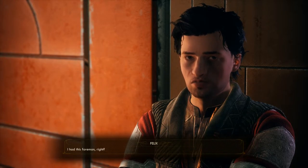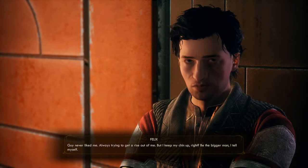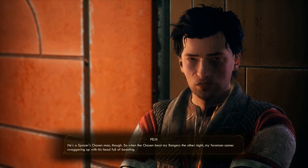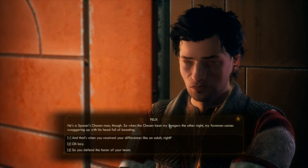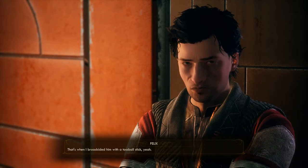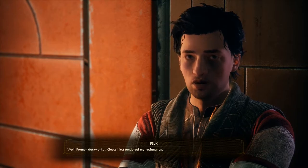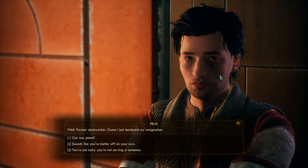What happened? I had this foreman, right? Guy never liked me — always trying to get a rise out of me. But I keep my chin up, be the bigger man, I tell myself. He's a spacer's chosen man though. So when the chosen beat my rangers the other night, my foreman comes swaggering up with his head full of boasting. And that's when I broadsided him with a tossball stick. Look, this was a long time coming. Guy thinks he can push me around because he's some sky-high foreman and I'm just a dock worker — former dock worker. Guess I just tendered my resignation. Got any plans?